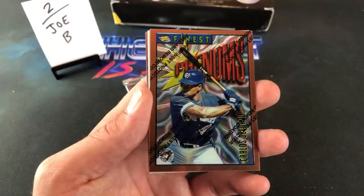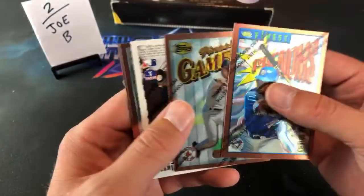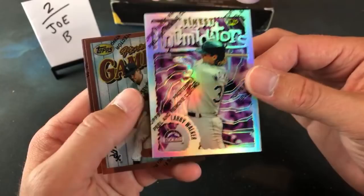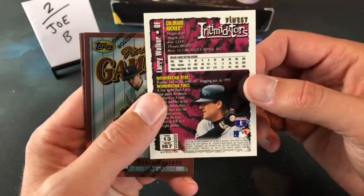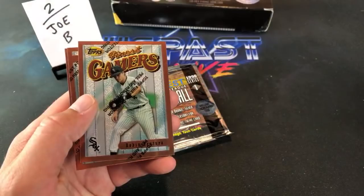Todd says you have to find a signed Mantle during the 11-box marathon — that's the whole goal, man, I hope so. This is a nice one — Carlos Delgado Phenoms, Tim Wakefield — me and Joe have been flipping out about that one back then. And Hall of Famer Larry Walker — REFRACTOR! Look at that, freaking sweet — Intimidators refractor! Very very nice, Joe B — you got the hot hand when it comes to getting refractors.